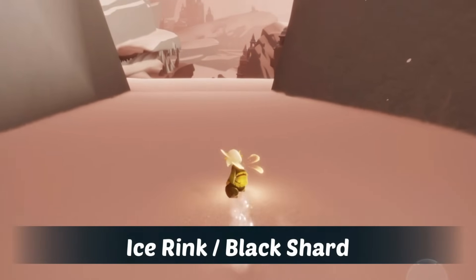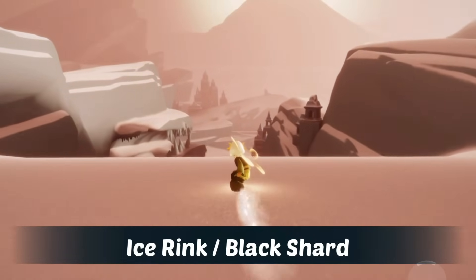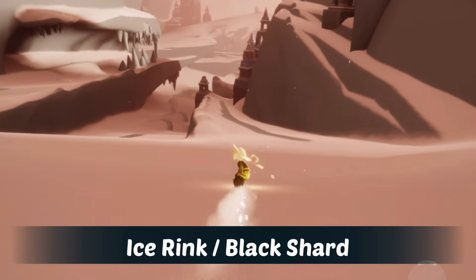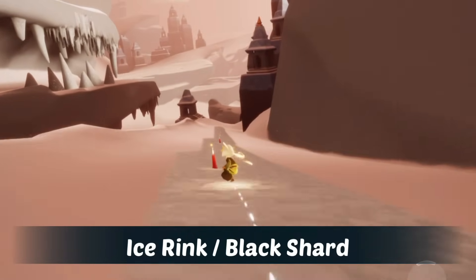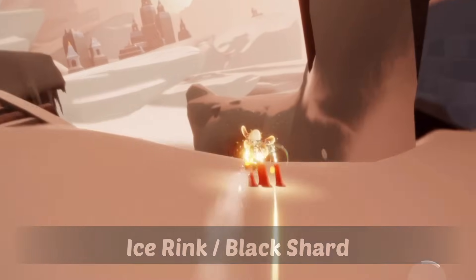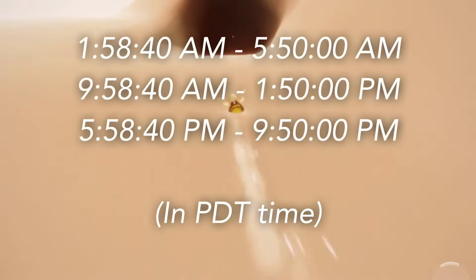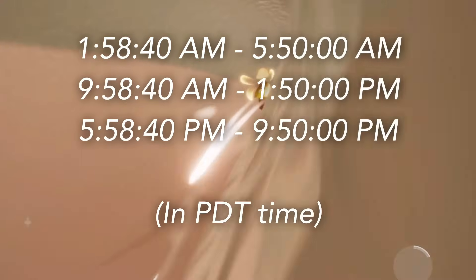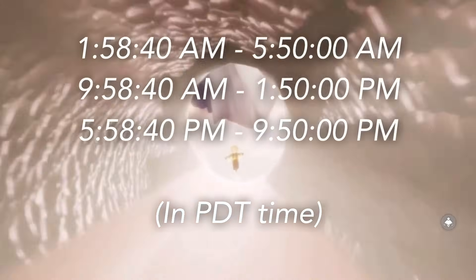Today's shard event takes place in the Valley of Triumph. We can find it at the ice rink just down here and it is a black shard, so that means it'll be pretty easy today. It will award us with regular candles upon completion. This is a recording of one of them, but it finished by the time I got there so it's not a particularly helpful recording. The times for today's shards are on the screen now — this is in PDT or PST time. If you'd like to convert it into your own time zone, I do have a time zone converter linked in the description of this video.